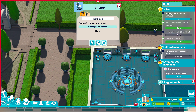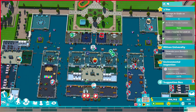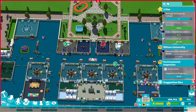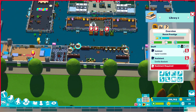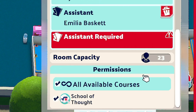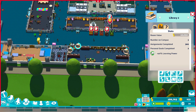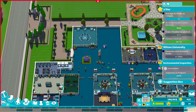The VR lab is now at 60 percent learning power because I've added VR projectors at 2 percent each. I've also built a super library - I moved the two separate libraries, which were only giving 17 to 20 percent learning power each, and combined them into one big library. Now we've got 49 percent learning power and can have 23 students in at once, which means students will get done much quicker.